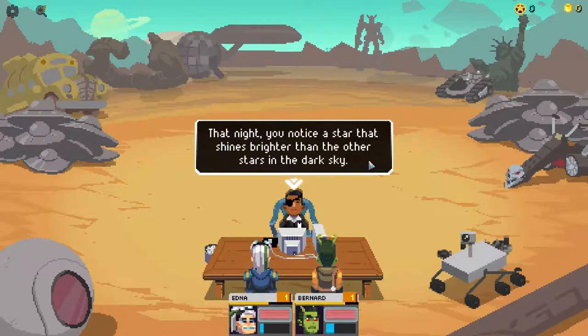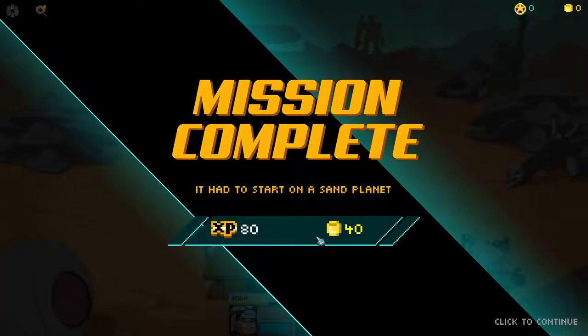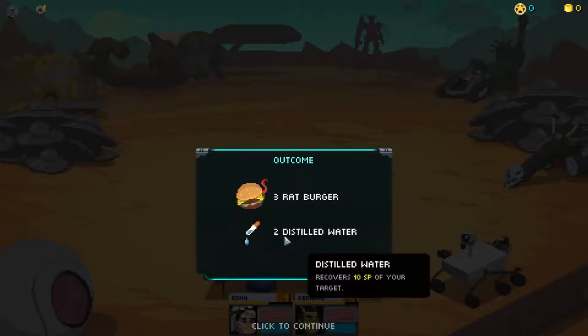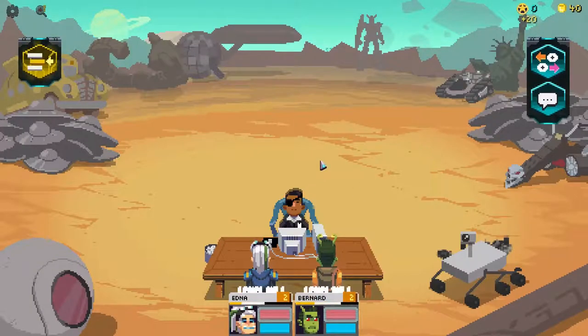Mission complete - had to start on a sand planet. I got 40 credits and 80 XP. I pause to listen to the music: 'This game has an excellent audio backing to it, that is tremendous.' The loot includes a rat, three rat burgers, and two distilled water. SP stands for Special Points - the water recovers 10 SP of your target. Now we can level up, create a new mission, check team information, or do space talk.